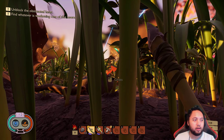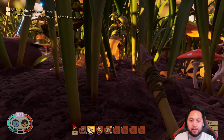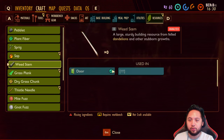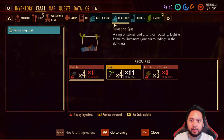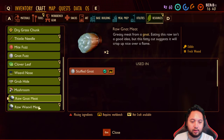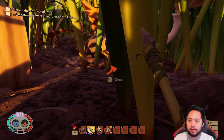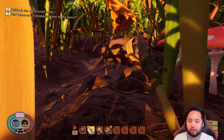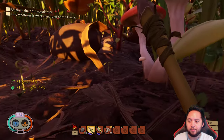Alright, part two of Grounded here. We're a little hungry so I think we need to get some sort of roasting spit, which needs dry grass chunk and pebbles. In our inventory we have got raw meat, I think we want to cook it. So I need to figure out where to get dry grass.